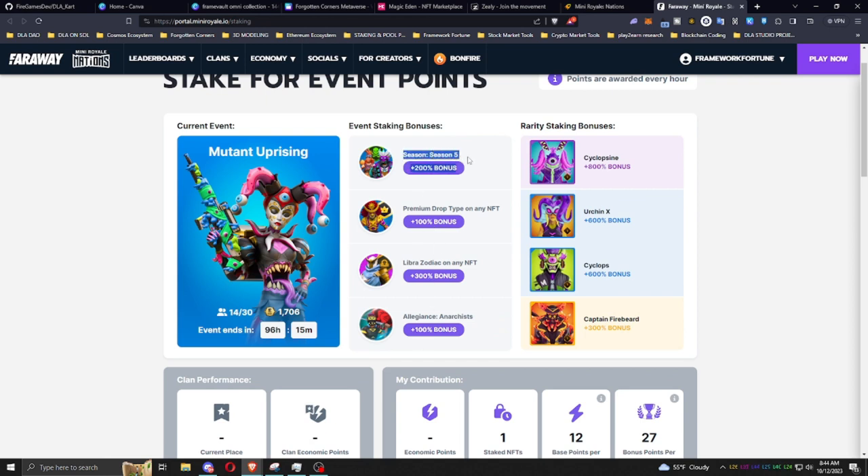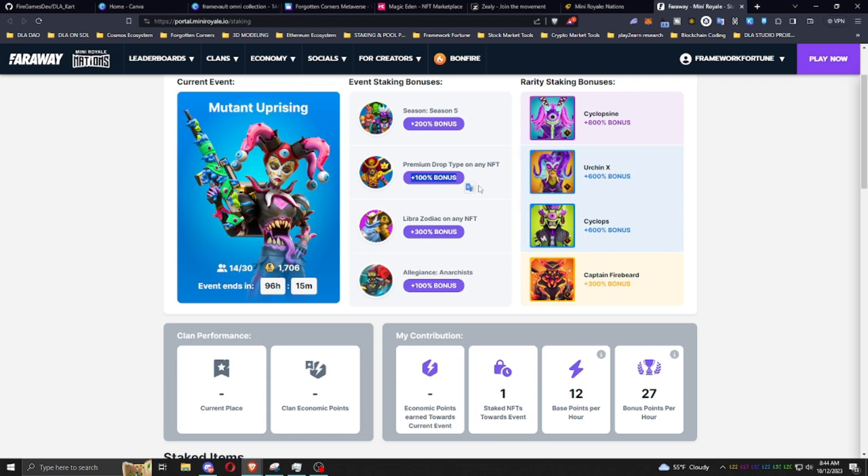Depending on how many NFTs you stake and the type of bonuses they have — this right here, Season 5, that's going to be any type of NFT whether it be weapon, loot, or premium character — it's getting a 200% staking bonus. Premium drop gets an additional 100% bonus for premium NFTs. So if you have a Season 5 that's a premium, you're going to get a total 300% bonus. The Libra zodiac is character-specific — a zodiac character gets a 300% bonus for staking. Add a premium drop and that's a 400% bonus. Stack all three — a Season 5 premium zodiac character — and that would be a 600% bonus.